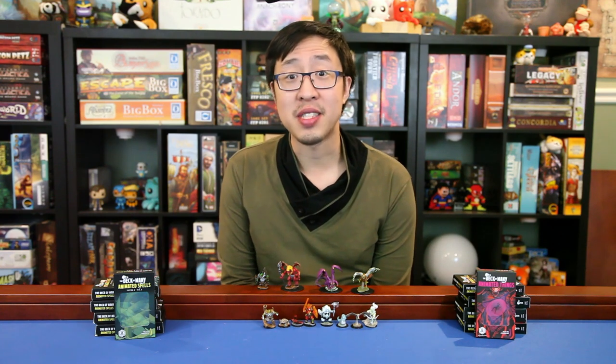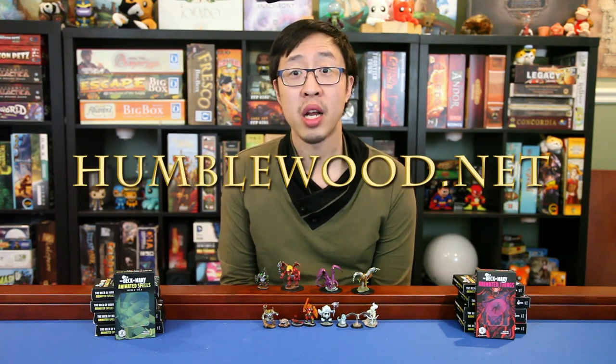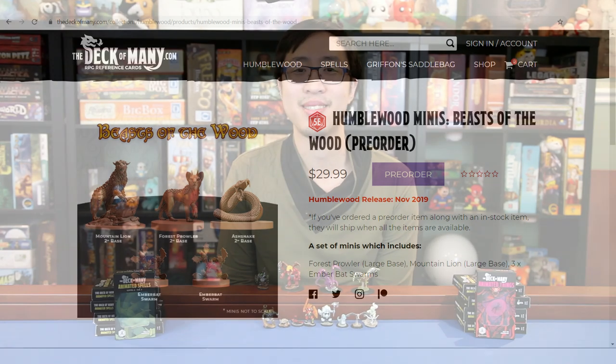We'd like to thank our sponsor, The Deck of Many. Their D&D campaign setting called Humblewood is coming out this month! It features 10 new cute animal races available now in PDF form on Humblewood.net, or you can pre-order the print version coming this month in November. Since we're talking about minis, let's take a look at another pack of Humblewood minis accompanying the campaign. The Beasts of the Wood pack give you a mountain lion, a forest prowler cat, the terrifying ash snake, and two swarms of ember bats. Are they pets or foes? You decide!